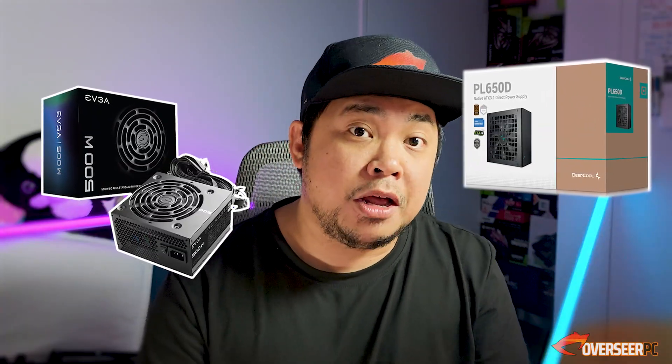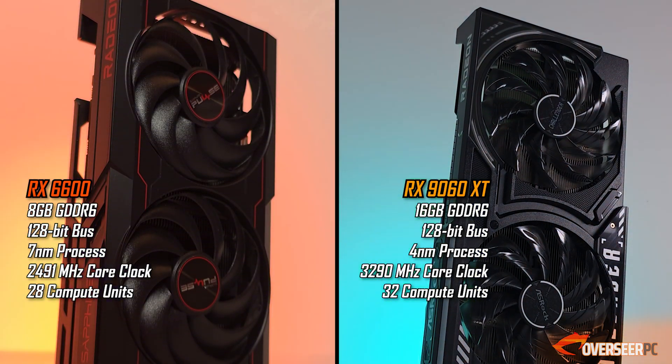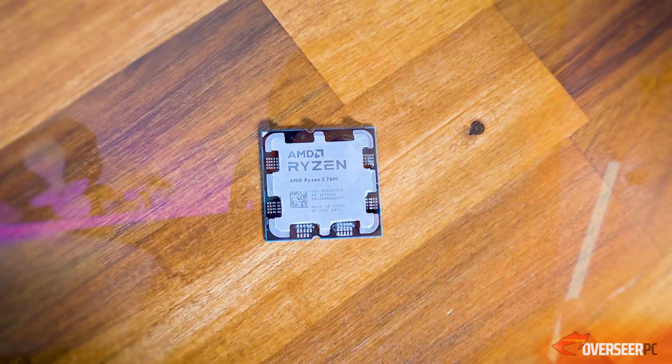Your practical upgrade path, if you just want to slot something in, is the RX 9060 XT 16 gigabyte. 16 gigabytes of VRAM — that's future-proofing. The best part is that we don't actually need to swap our power supply; this one is just a drop-in upgrade. We'll run both of these cards in multiple games.